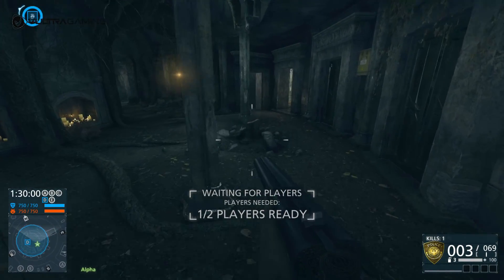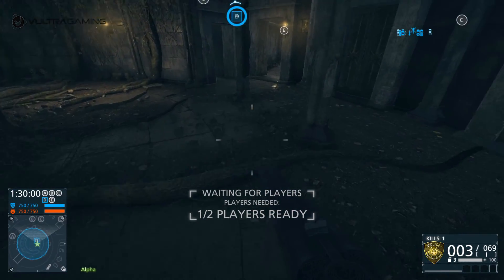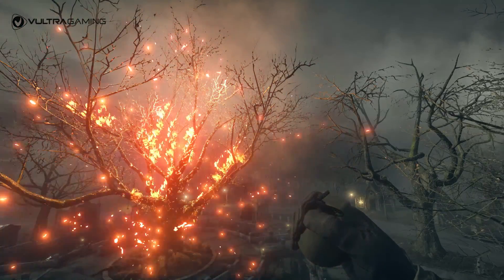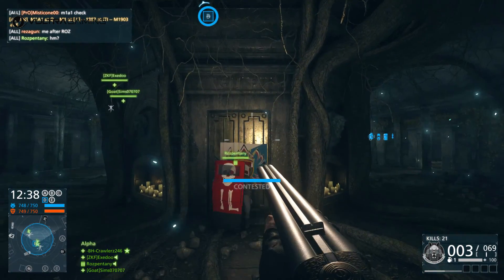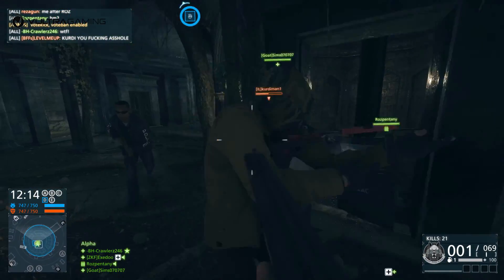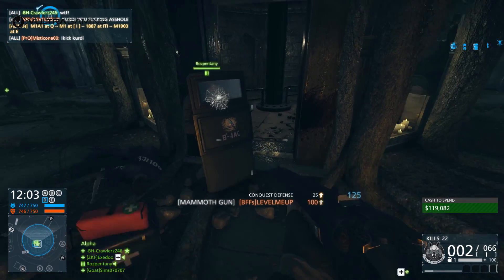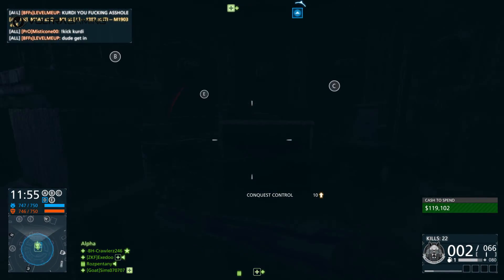Get down to the catacombs level yourself and stand on the Syndicate symbol while your four friends take their places above and simultaneously activate the four symbols. If done correctly, a doorway will open and you can descend a spiral staircase into the darkness where you'll find a burial fit for a king with a weapon fit for a jester. Pick it up quickly and hightail it out as anyone remaining inside the chamber will be killed by a lightning storm.